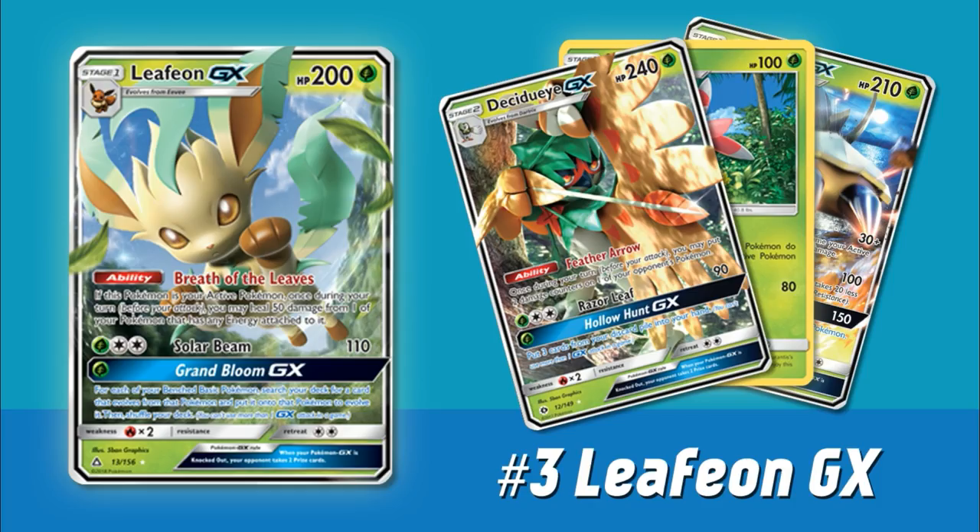Coming in at the number three spot, we have Leafeon GX — probably one of my favorite cards that came out of this set. I've really enjoyed the play style of it. It has this attack, Grand Bloom GX, for just a single Grass energy. For each of your benched Basic Pokemon, you get to search your deck for a card that evolves from them and immediately evolve. This is great because if you Bridget out a bunch of Pokemon on the first turn, you can use Grand Bloom on your first turn going second and immediately evolve — and that's because we also have access to the Energy Evolution Eevee from Sun Moon Base Set that lets you attach a basic energy and evolve into a Pokemon of the same type.